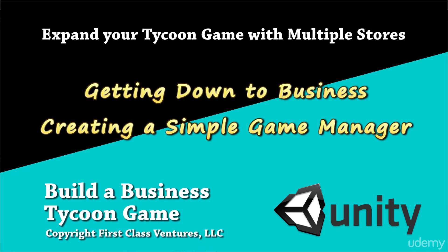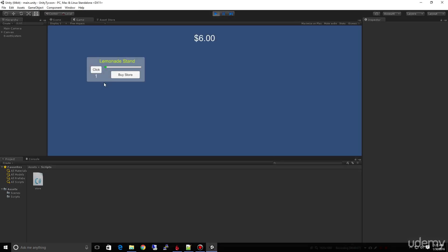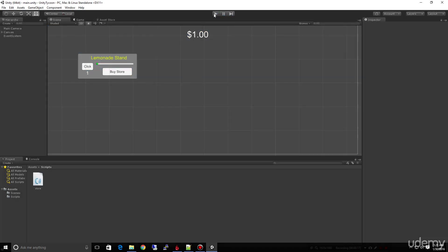So now we've got our slider working, we can see the timer visually, and we've got our basic store up and running. Now is the perfect time to look at how we can refactor this to make it easier to work with multiple stores. This is an exciting lecture because it's going to take you from the beginning stages of learning how games are put together and get more into composition, so you can learn how to refactor and better design your games.